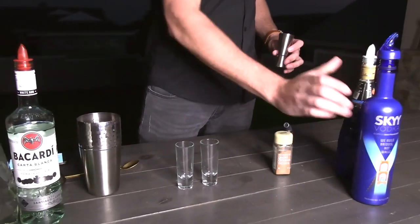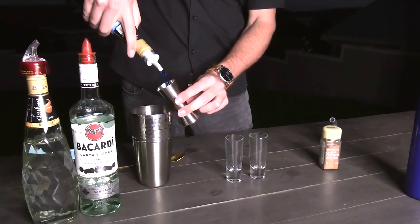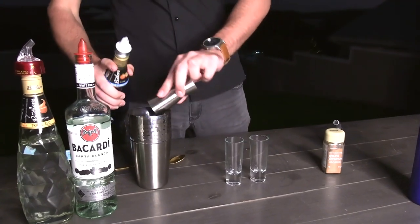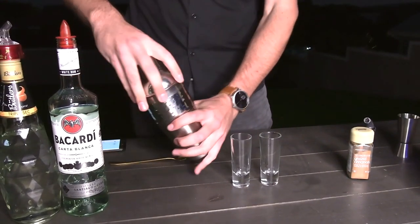And then Blue Carousel, one shot into your shaker. Then you close it up and give it a nice shake.